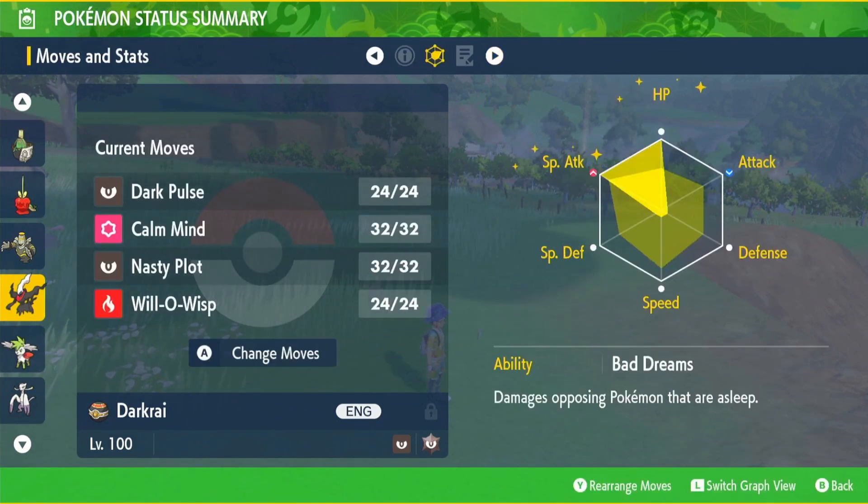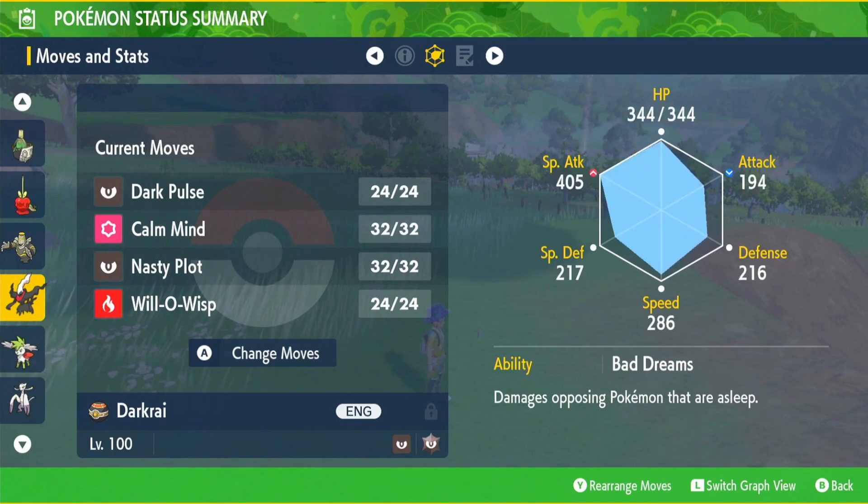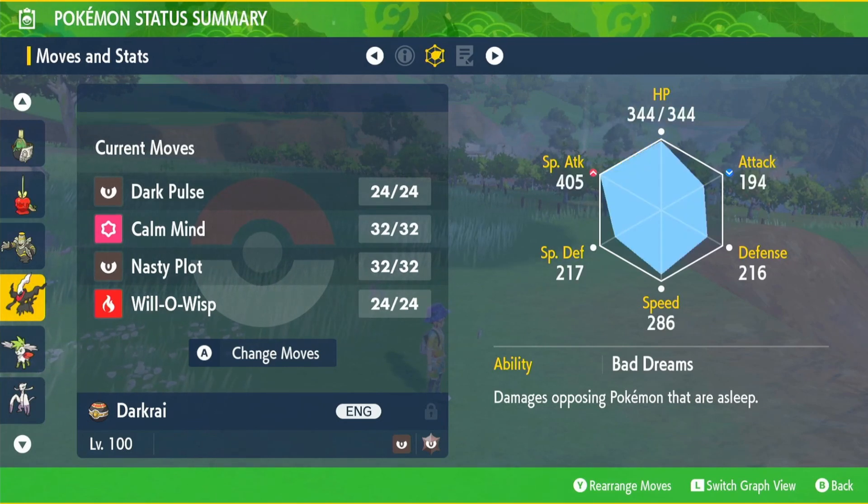Next up is shiny Dark Cry — dark type terror, item Shell Bell, EVs in special attack and HP, modest nature, ability Bad Dreams, and the moveset: Dark Pulse, Calm Mind, Nasty Plot, and Will-O-Wisp.